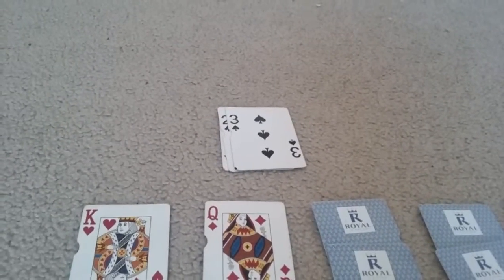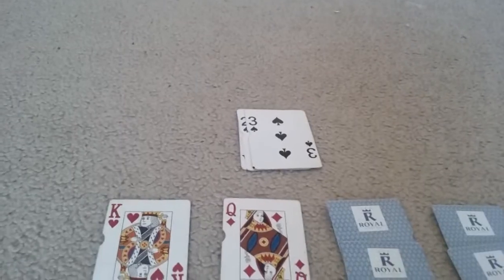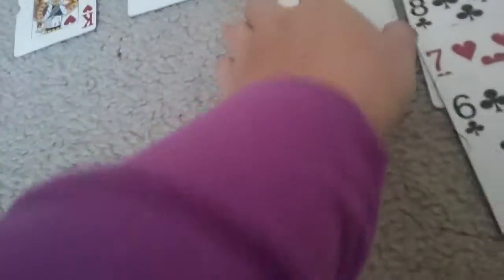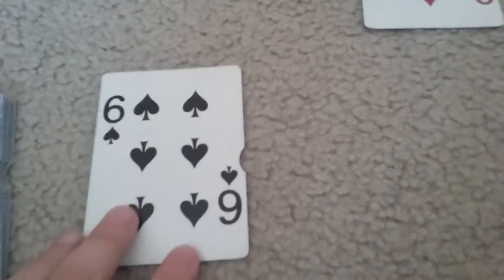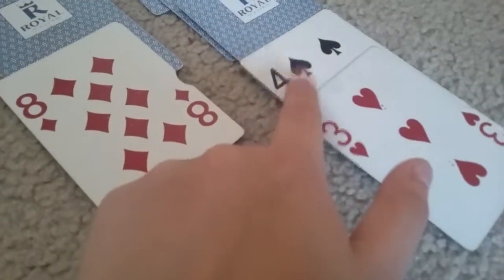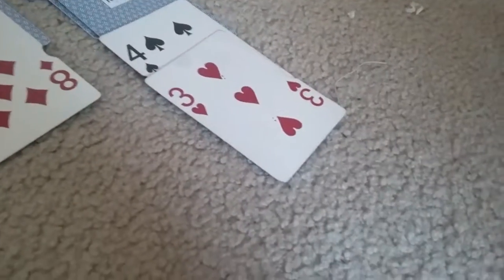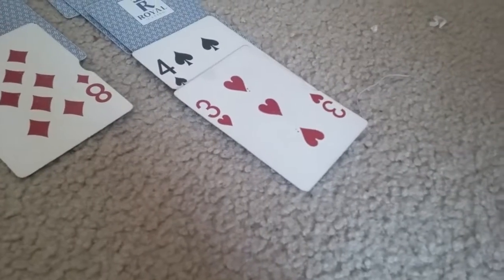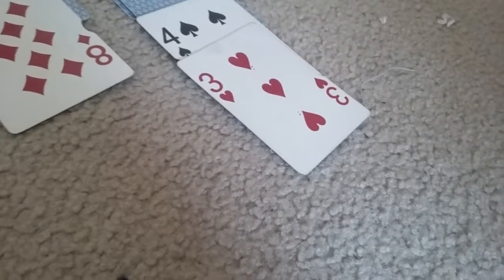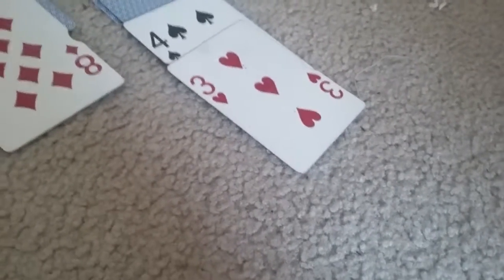We still need the ace of hearts, ace of clubs, hearts, and diamonds. So we can also move this black six to the red seven. We can't do anything more so we're just going to continue. Our four of spades is right here, and we're going to need the ace of hearts to put the two of hearts onto the ace of hearts.